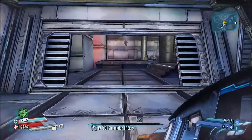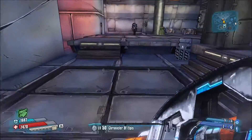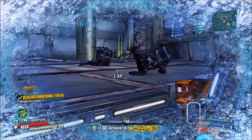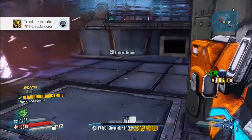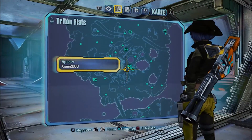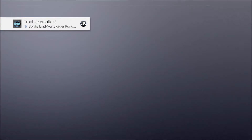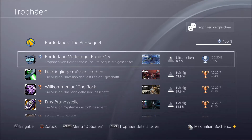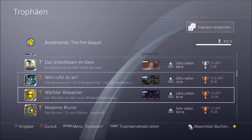Hier sind ein paar Gegner jetzt. Begleitschaden! Da ist der Herausforderer. Und Borderlands Verteidiger rund um irgendwas – das gucken wir uns mal an. Bumms. Verteidiger Runde 1.5. Sehr schön.